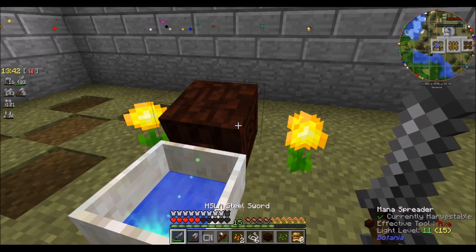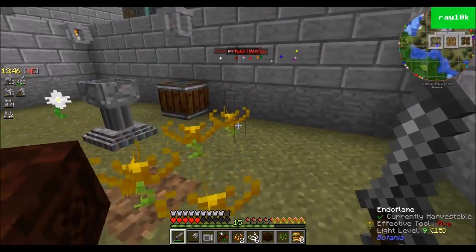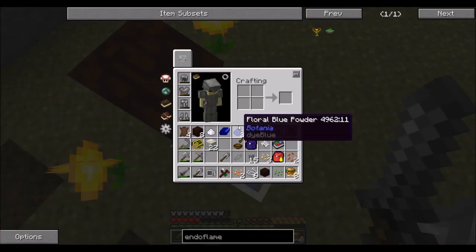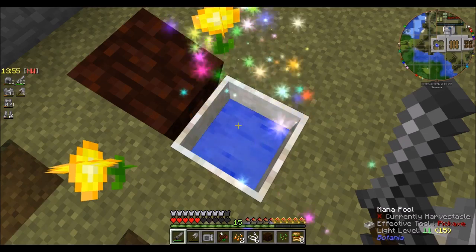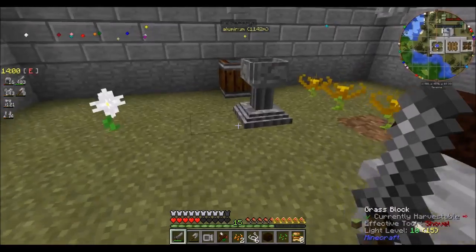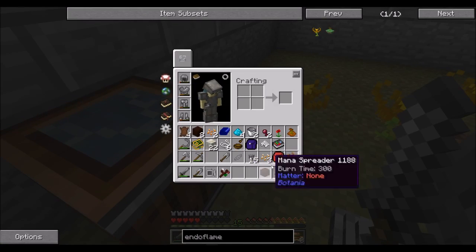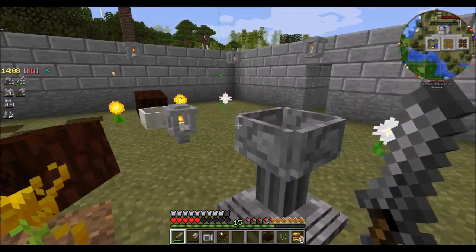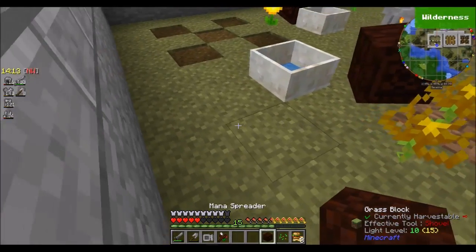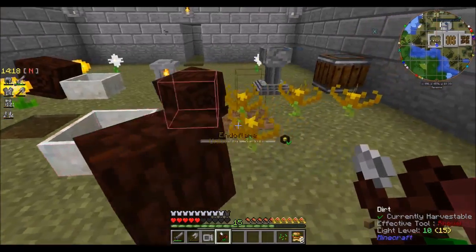The end result is a little bit of mana in the pool. Keep in mind that each of those bursts from this one mana spreader is exactly as much mana as comes from the burst from this other mana spreader — the only real difference being that the dayblooms generate their mana at a much slower pace and only by day. Now that I've got a little more mana to work with, I now have four mana powder and can get started on making the other four endoflames.